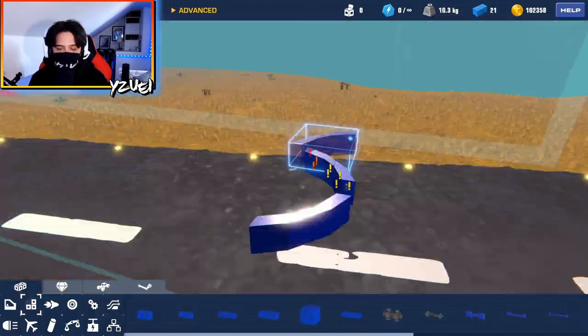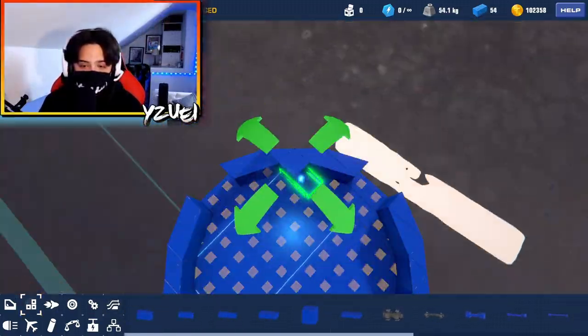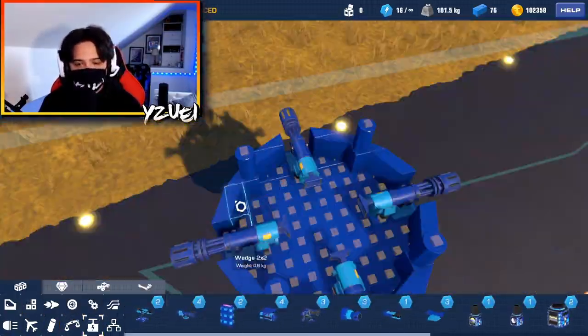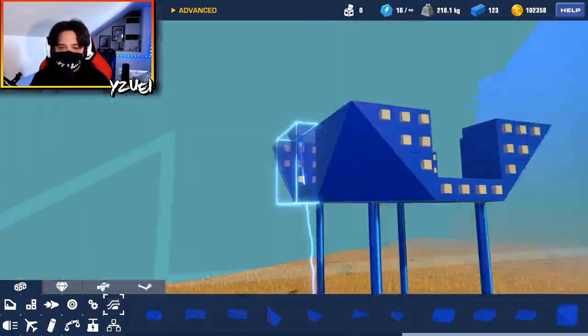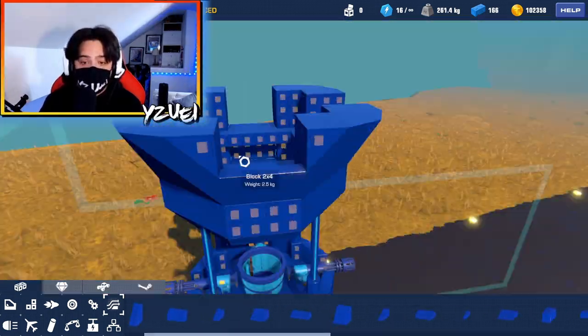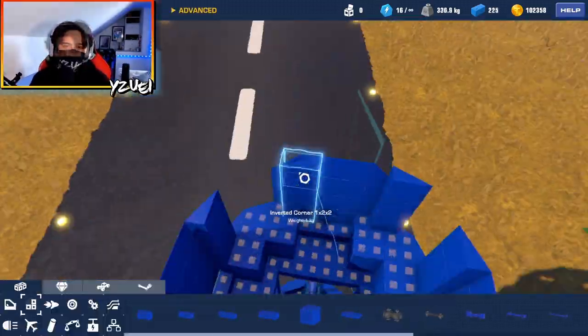Hello everybody, welcome back to another Trailmakers video! Today I'm joined by Little Corndogs and we're going to be doing some hot air balloon dog fights. We're going to build a hot air balloon and fight each other in the sky, just like the pirate balloons. We're going to be making our own hot air balloon. Sound good, Corndogs? Sounds good to me, let's get started!